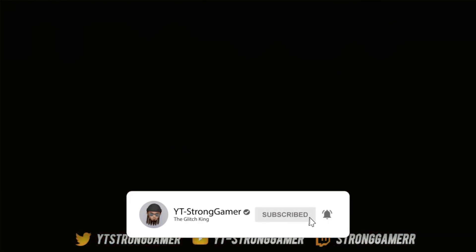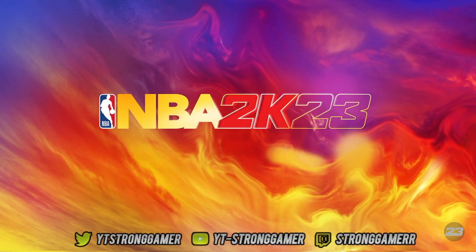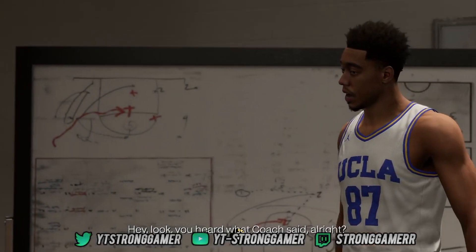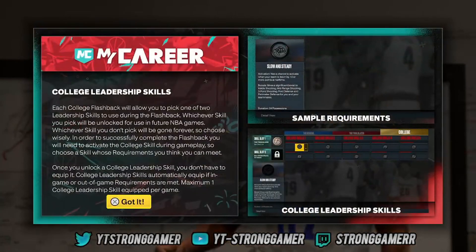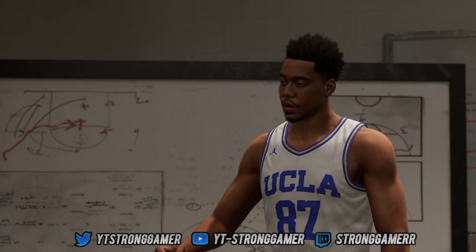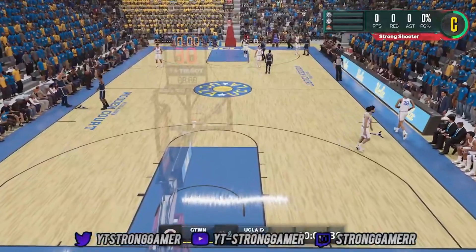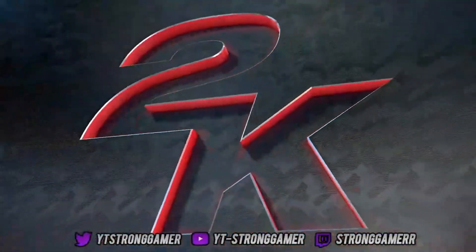You should get the little introduction with whichever team you picked — I picked UCLA. Just skip it, hold X, then pick any challenge. It doesn't matter what challenge you pick, just pick any one. Now as you can see I'm in the game.